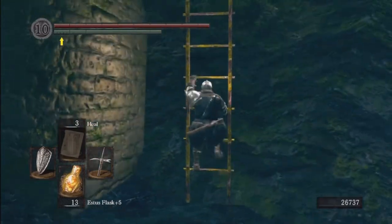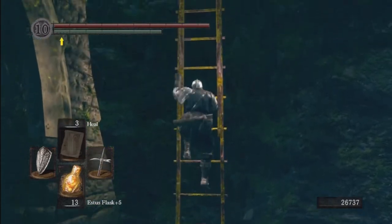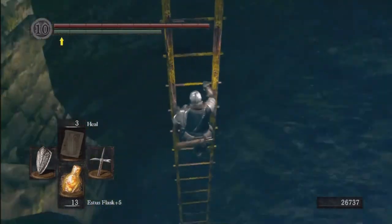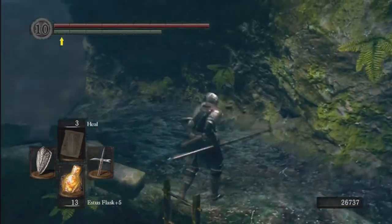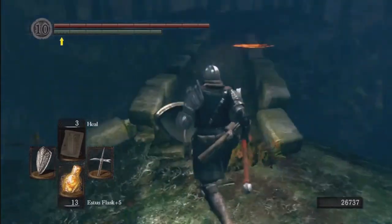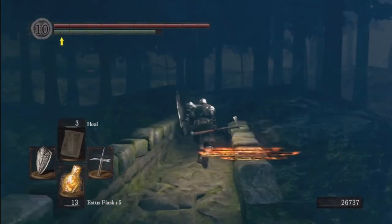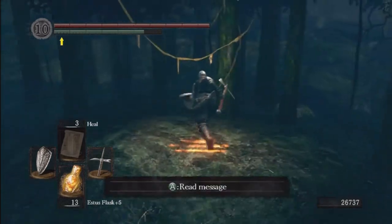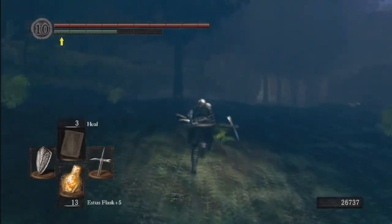In PvP, if you come down here, a lot of invaders will come down this ladder and stand down here, hoping you come down so they can use a spell like Wrath of the Gods or Force to knock you into the river and kill you. So watch out for that. If you're ever PvPing in this area and someone goes down there, they're most likely trying to knock you off the edge.